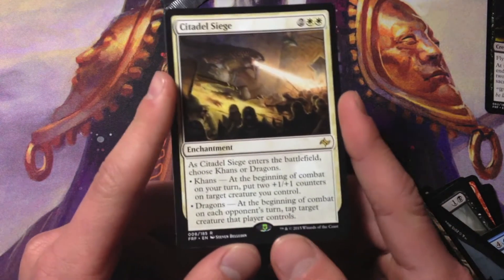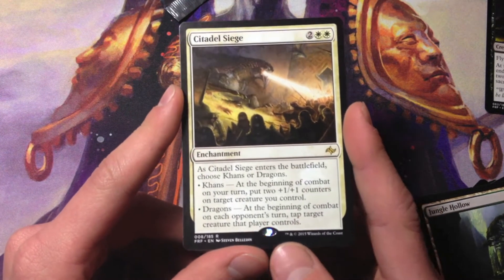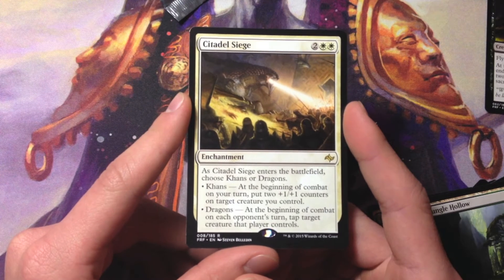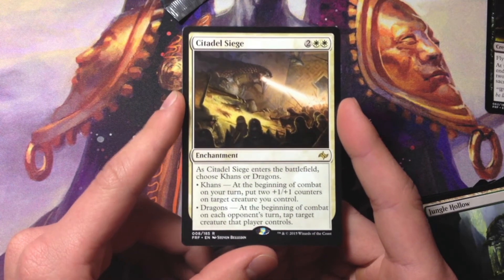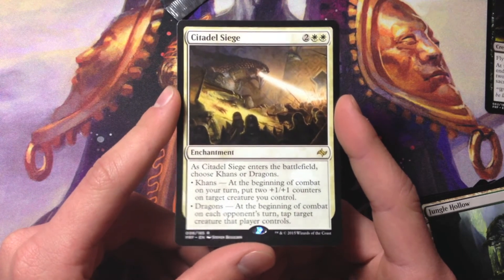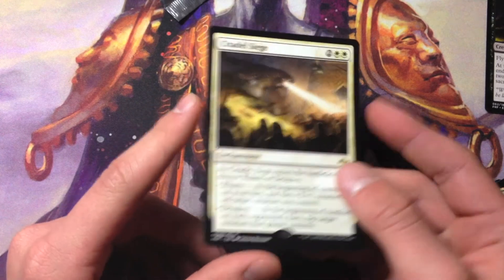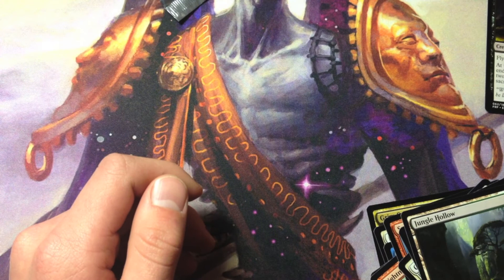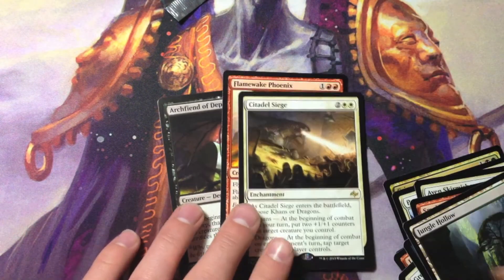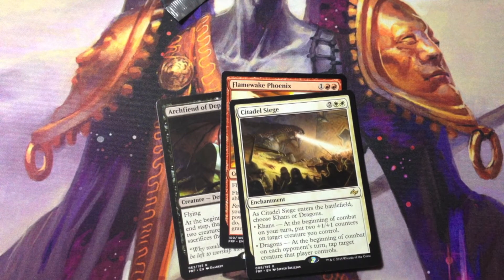And our rare is Citadel Siege, along with a Jungle Hollow. Citadel Siege was actually really awesome in the pre-release — I happened to pull one and it's a very good limited card. It's a four-mana enchantment. As Citadel Siege enters the battlefield, choose Khans or Dragons. Khans: at the beginning of combat on your turn, put two +1/+1 counters on target creature you control. Dragons: at the beginning of combat on each opponent's turn, tap target creature that player controls. I got to use both modes — on defense I'd use Dragons, and when I came out faster, Khans helped me quite a bit.